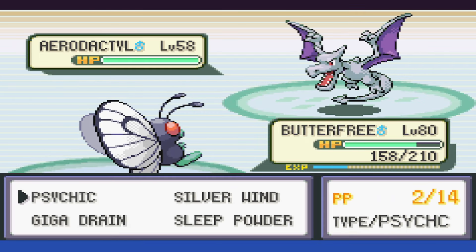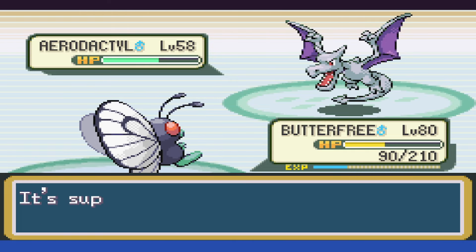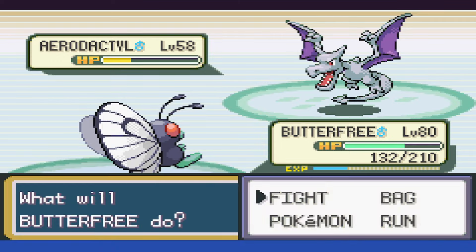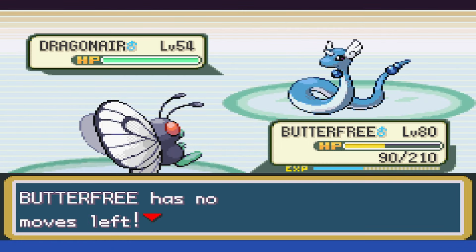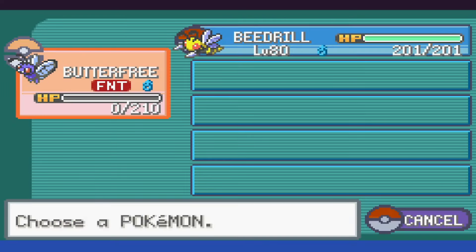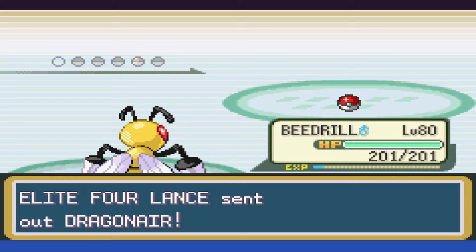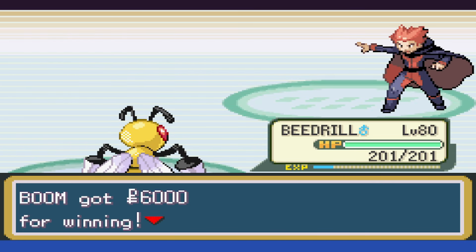Aerodactyl's next, and we use Giga Drain healing back some, as Ancient Power rocks us. We take it to red, and with the next Giga Drain, Lance heals up. Psychic brings it back to yellow and then knocks it out. With that down, it's Dragonair next, and we begin struggling because we are officially out of moves, getting paralyzed partway through and taking it to red. When we finally go down and send Beedrill out, Lance heals up, but two Returns are enough to do the job. The next Dragonair goes to yellow with Return and only sets up Safeguard before going down, winning us the battle.